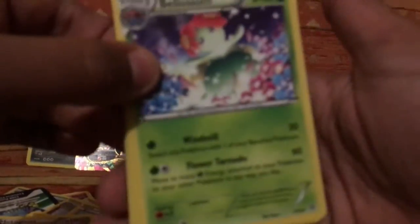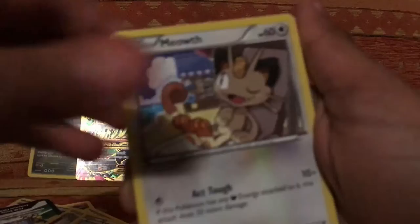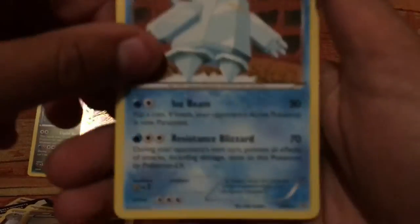Three to the front. We have Blossom, Faded Town, Whimsicott — easy. Ralts, Ralts, Cleffa, Combee, Inkay — reverse holo Persian — and Regice with Resistance Blizzard, which is a really good attack. We got one more pack.